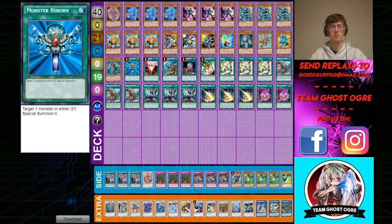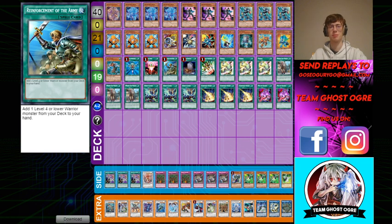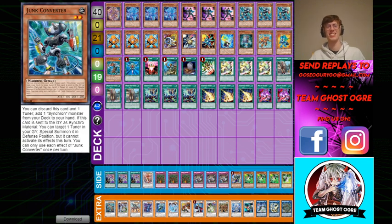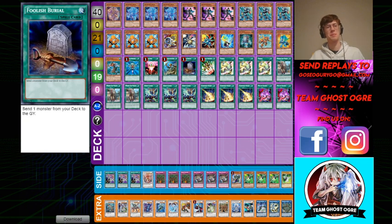I play one Monster Reborn and one One for One — self-explanatory. Rhoda adds Doppelwarrior or Junk — it says add one level four or lower Warrior from deck to hand, so you get to add Converter, Doppel, or Junk. So good. One Foolish Burial — self-explanatory. A lot of these cards want to be in the grave. It's kind of a fifth copy of Doppel as well, because if it's in grave, you have a lot of ways to bring it back.